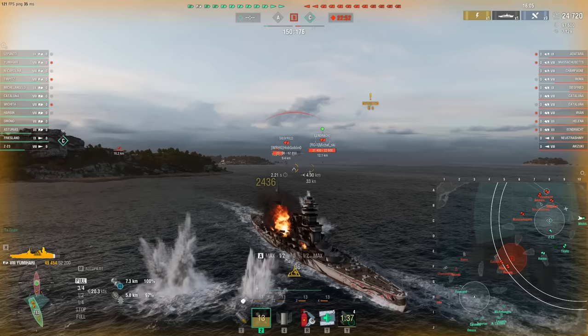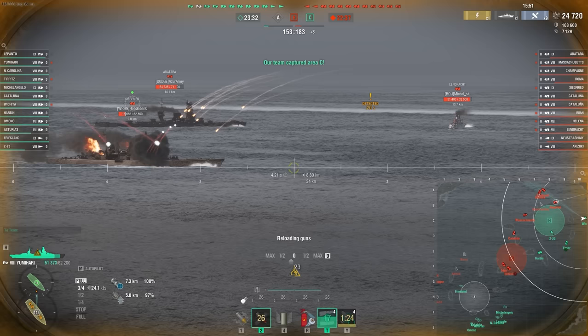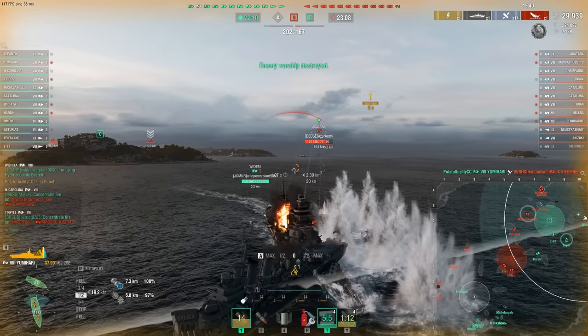Might look into this Atatara here - tier nine version. Actually, Siegfried, you can go broadside again? Kind of towards the bow, and we do get him. Nice. Back to the HE for now. Let's see - Neustra, Akazuki, Wichita. Do I want to turn in here? I kind of do actually. This might be a bad play, but I kind of want to turn in.